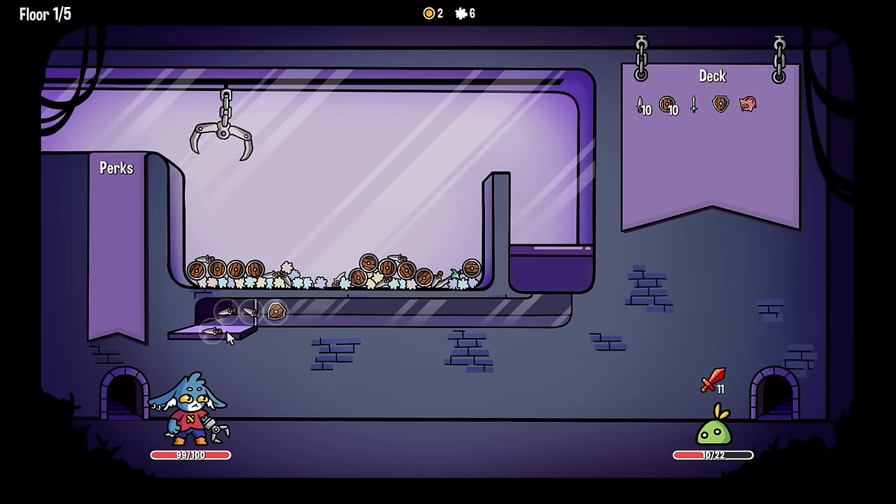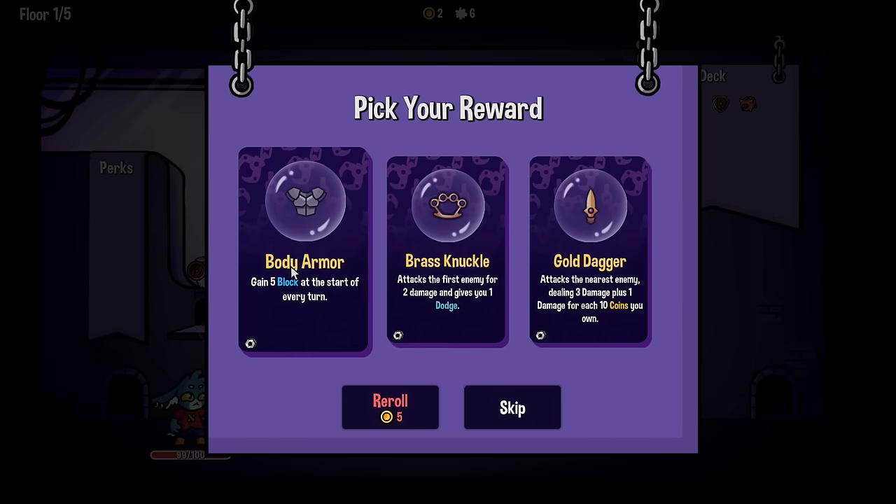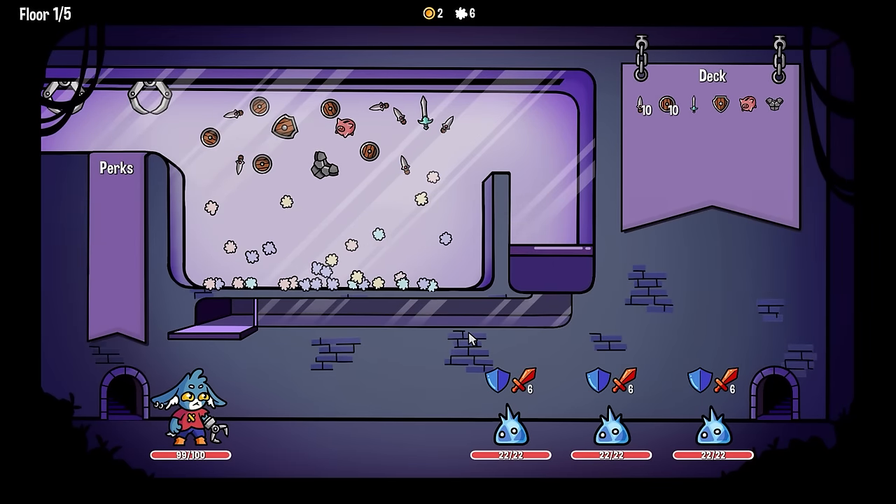Stab, stab, stab. Good times. What do we want? Gold dagger, body armor, brass knuckles. I'm going to take body armor — it gives you five block at the start of every turn. That sounds very tasteful.